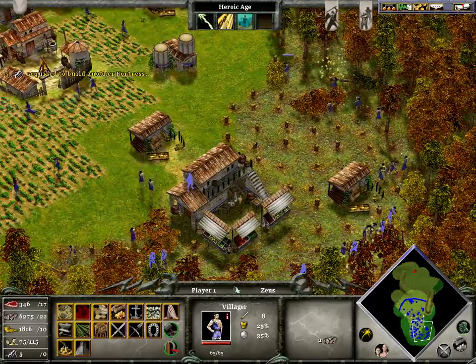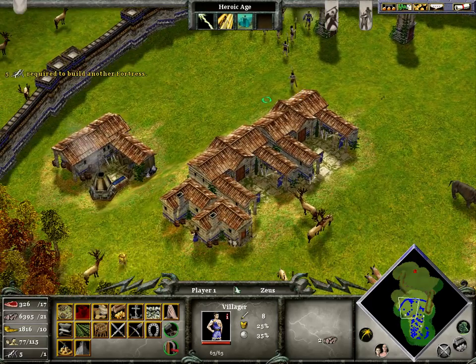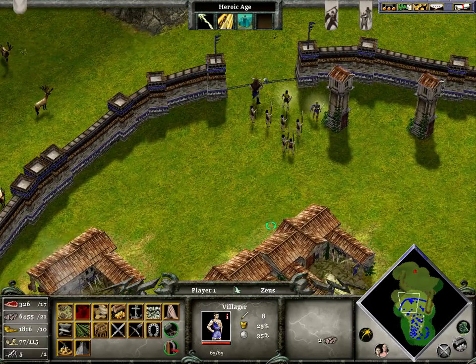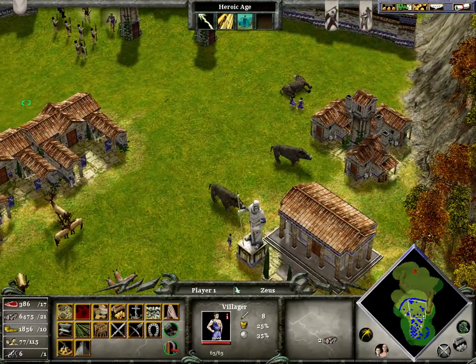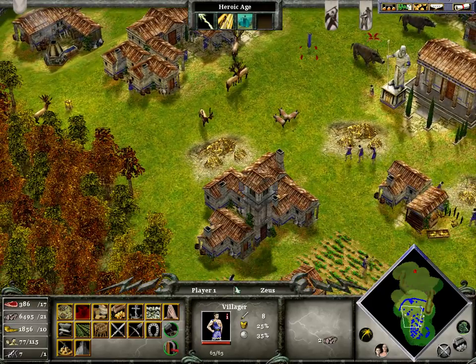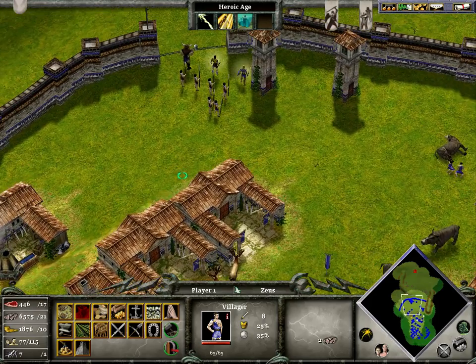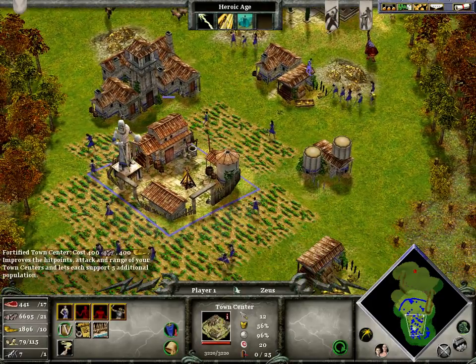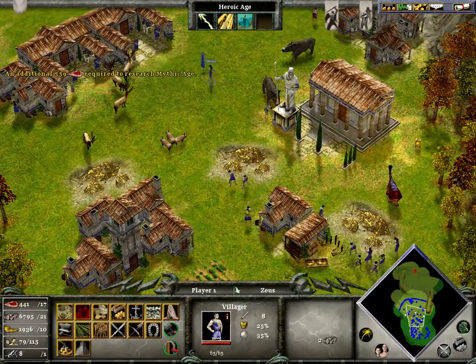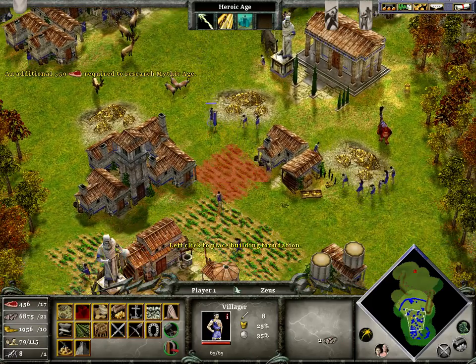You're gonna want a fortress if your enemy has walls up like I do, because then you have Cannon Bolts — units to destroy buildings. If your enemy creates a titan, it's a good idea to use the Cannon Bolts and stuff.